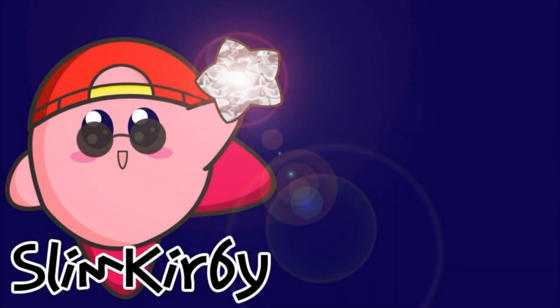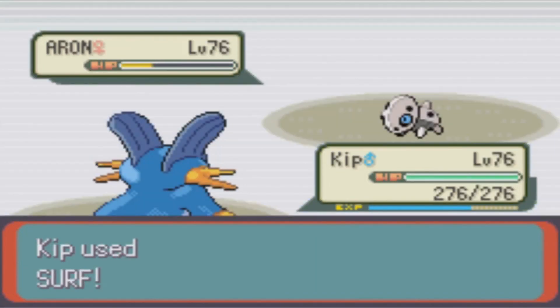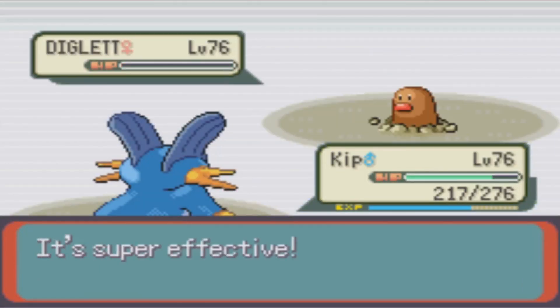As you can see, Kip is still doing extremely well here at the Battle Frontier. I actually found out off recording that Swampert is probably one of the best choices for these types of challenges, just because of his bulk and his type coverage, with his only weakness really being Grass-types. Battle number 11 continues to show his excellence as he one-shots an Aerodactyl, a Trapinch, and a Diglett.